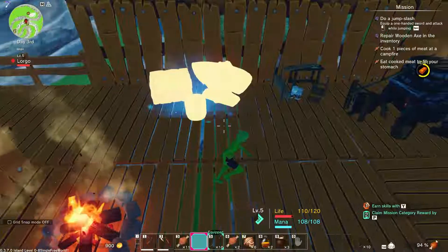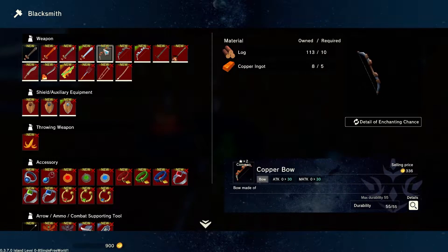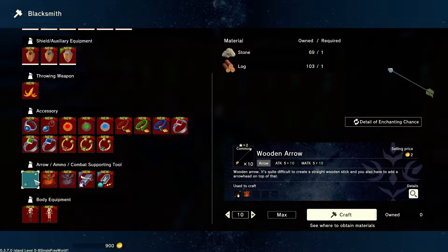Copper ingot? Wait — copper ingots. So let's craft maximum — 55! Whoa. Both things are here. So what can I do now? First of all, a bow — please. Yes! Arrows just need stone and wood.